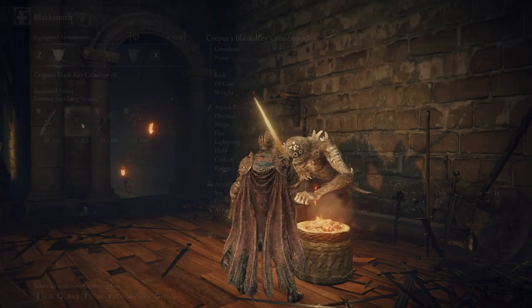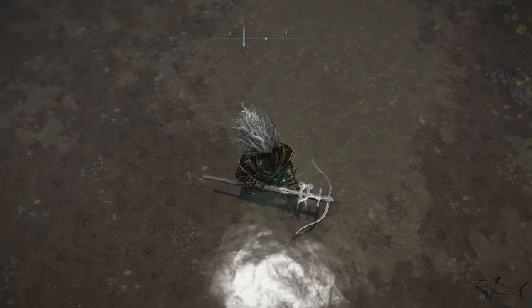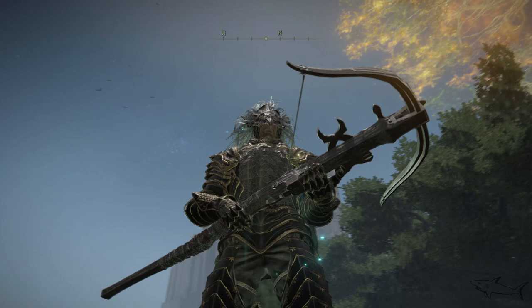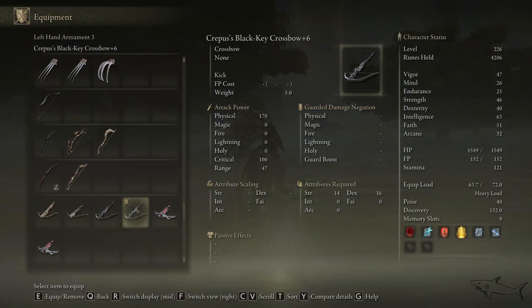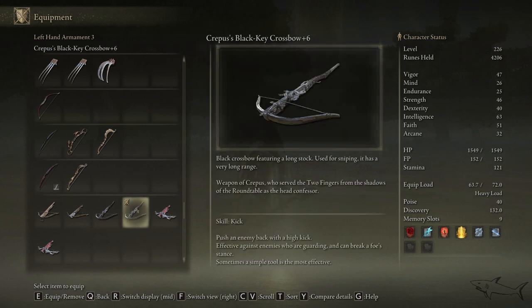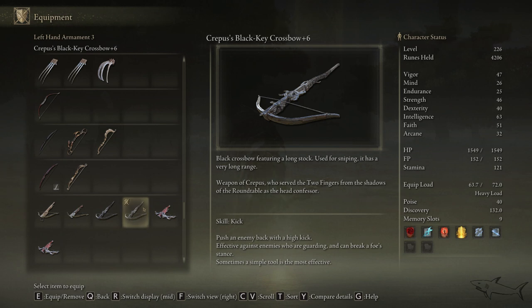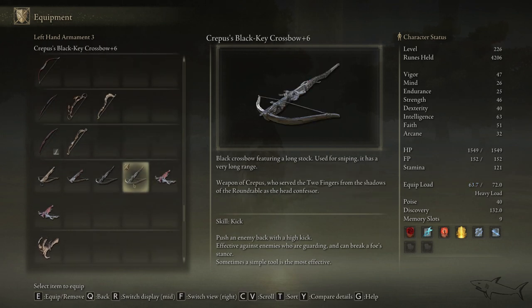Let's go see the stats. That's it for the overview. With the proper build you can definitely do huge damage from a very, very far away distance - that far away distance to hit your target is the important thing. It has the skill called Kick, which is not something very useful, but you can use it when someone gets very close to you and you want to escape - just use that kick.